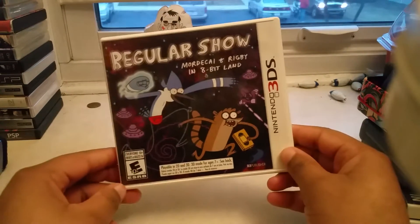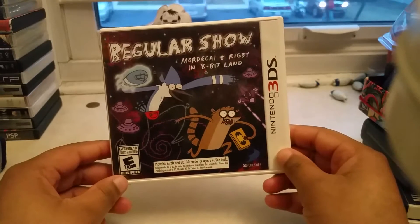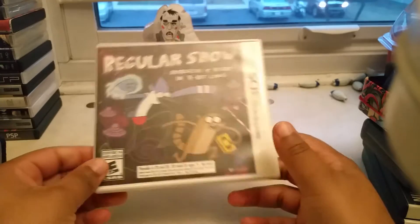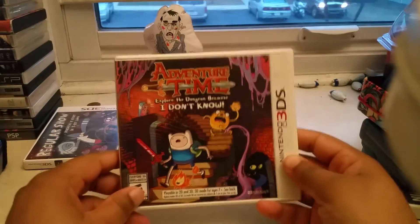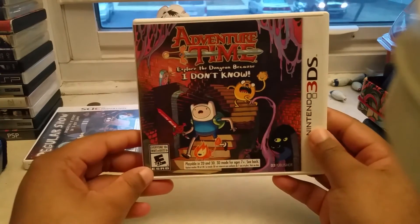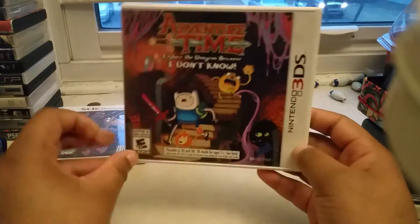I have Regular Show: Mordecai and Rigby in 8-Bit Land — it's a fun game. This was $5 at Five Below, so I picked it up. Adventure Time: Explore the Dungeon Because I Don't Know — also another good game that I got at Five Below for $5.